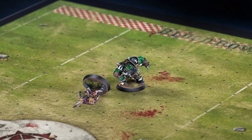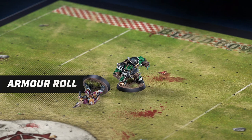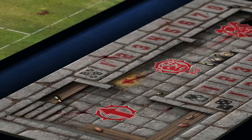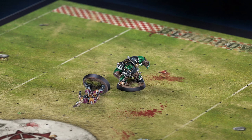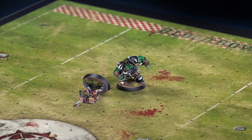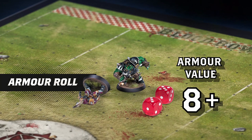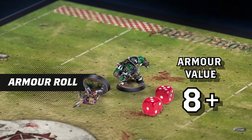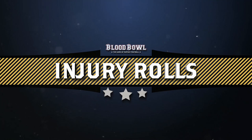Speaking of injuries — when a player is knocked down during a block or falls over for any reason, there's a chance they'll end up getting hurt. You'll need to make an armor roll and, depending on how it goes, an injury roll for them, which I'll explain in a moment. If the player survives, place them in their respective dugout. Armor rolls are needed whenever a player is at serious risk, such as being on the losing end of a block attempt. To do this, the coach of the opposing team makes an armor roll on 2d6 and compares the result to the target's armor value. If the roll is lower, the target is safe from harm — for now. If the roll equals or beats the armor value, their armor is broken and it's time for an injury roll.